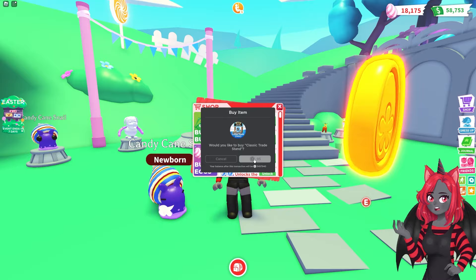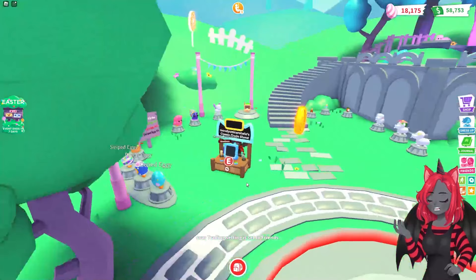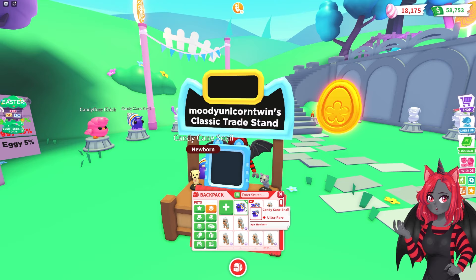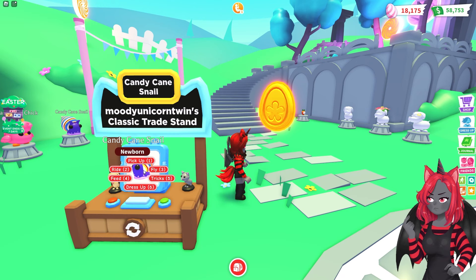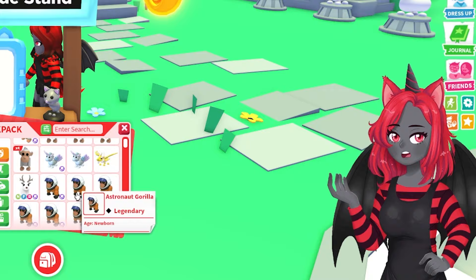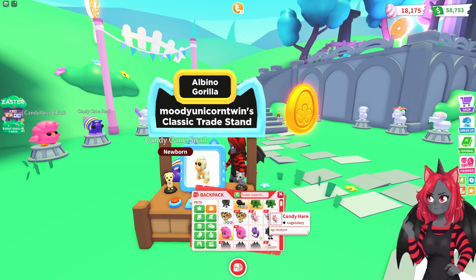What is this trading stand? And can I place it down in here? I can! Moody Unicorn's classic trade stand. Dog and cat? Configure. Select item. What if I want to put my snail? Candy cane snail. Configure. Take down. Select item. Can I put another thing? Oh, albino. So is it just something that you're trading, maybe? I'm assuming that's what it is.